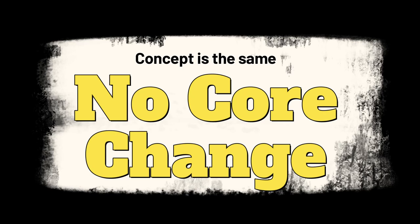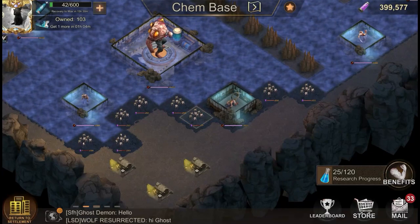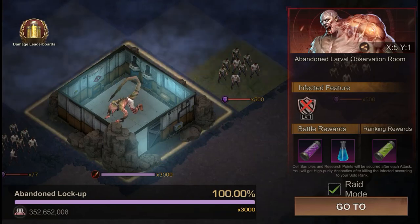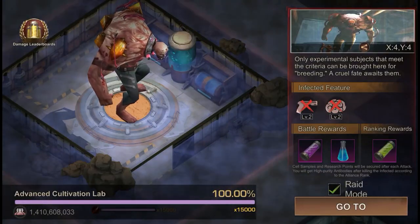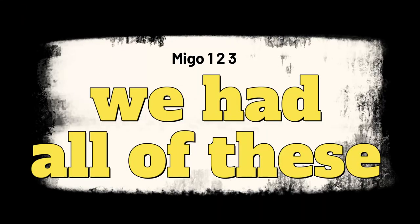There are no huge changes from the basic concept of Migo Season 1 Underground and Season 3 Underground. There are Infected, Mini Boss and Room Boss, which all existed before in every season.